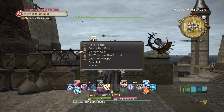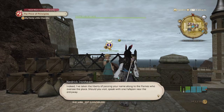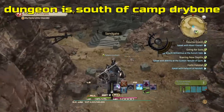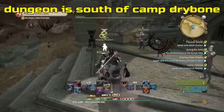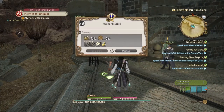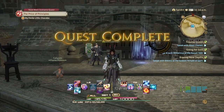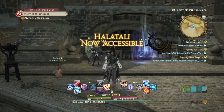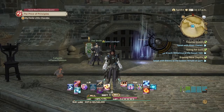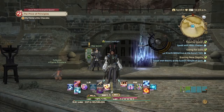Talk to the Flame Private and Halatali is now unlocked. For the Immortal Flames hunting log, I need to kill Boss 1, Boss 2, and one mob inside — then Book 1 is done. I'll see you guys when I've finished my hunting log in Halatali.